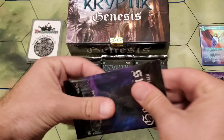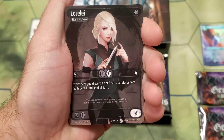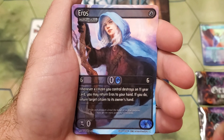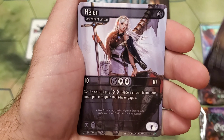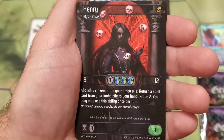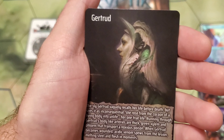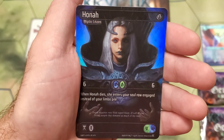Moving into pack number nine. We got Theodore, Lorelei, Kansu, Eros, Wyland, Iris, Helen. There's Rosa — very, very good rare. And Henry. Cool. Gertrude — I don't know if I say that right — with a foil Hona.